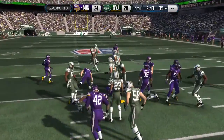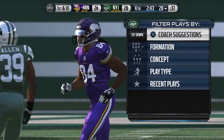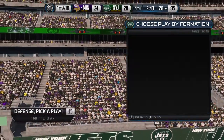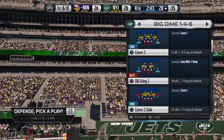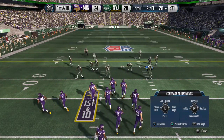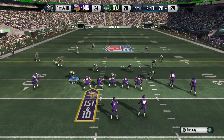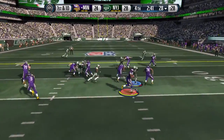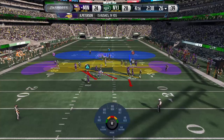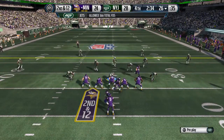He's tackled right at about the 28 yard line. The Vikings get ready to start their drive. Peterson lines up in the backfield, first down at the 28. Peterson's got it on the handle. Good job by the defense — they stopped the first down play, and now they have a good situation.